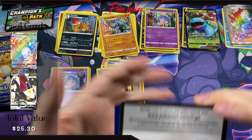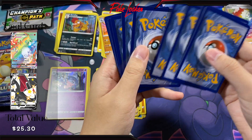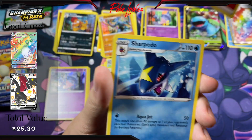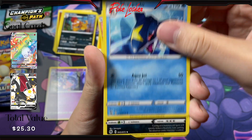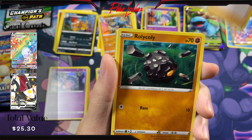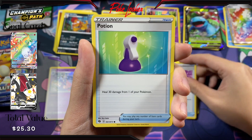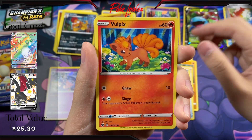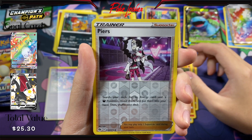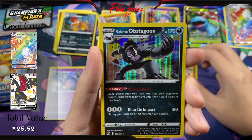Here is the code card. Energy, Sharpedo, Malamar, Malamar, Piers, Rolycoly, Full Heal, Potion, Vulpix, Rockruff. Reverse Piers and a Galarian Obstagoon Holo.